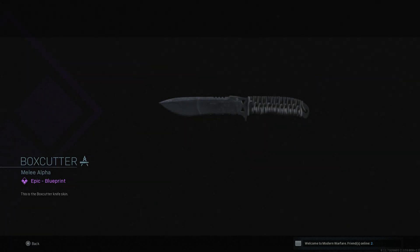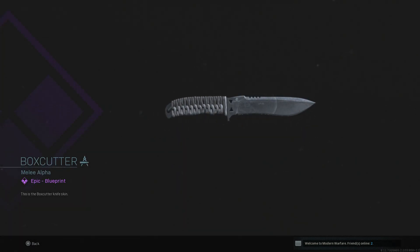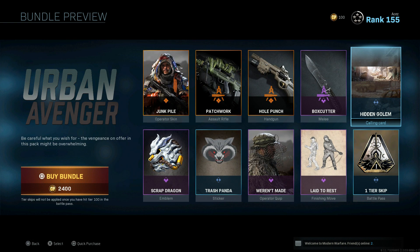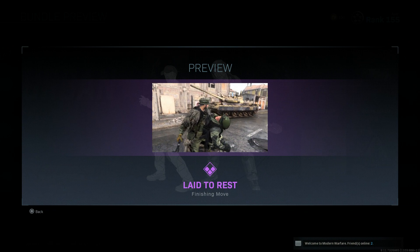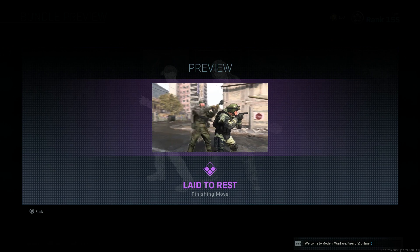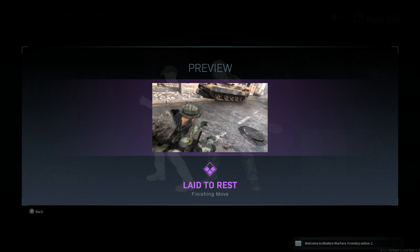We got the Box Cutter and I like it — it looks clean and simple with a little skull design on the blade itself. Then we got some cosmetic stuff in the bundle and we do have a finishing move. Oh my god, hitting someone with a shovel — that one's sick, I like that one.